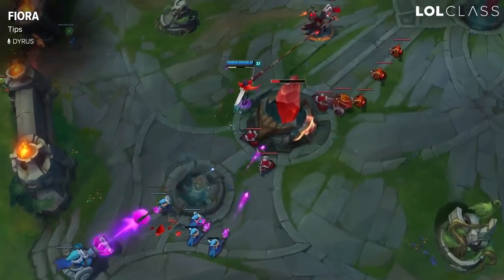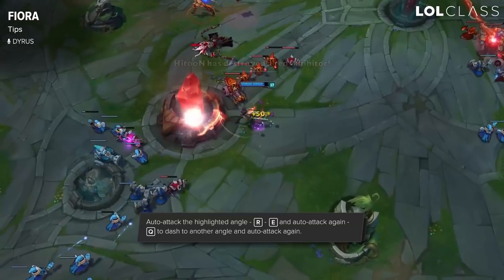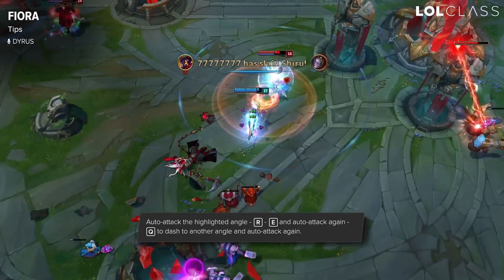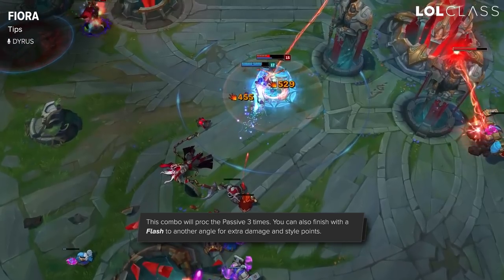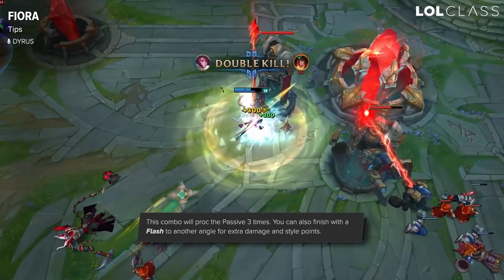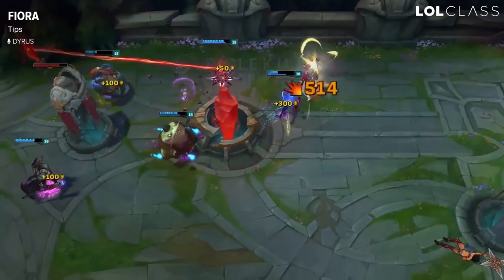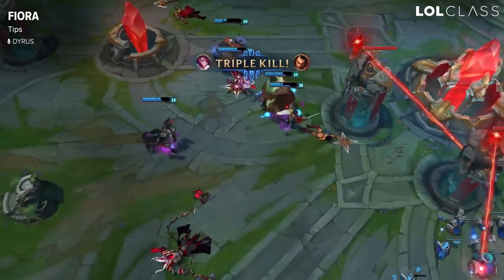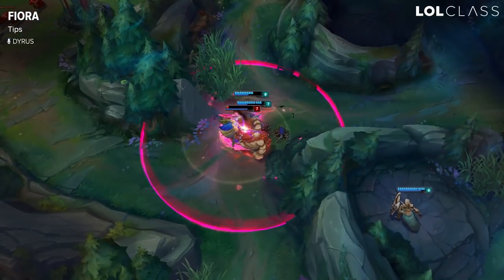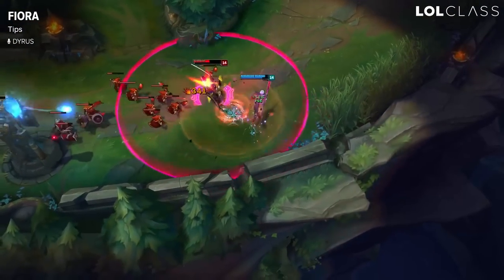When fighting an enemy in a duel or team fight, one thing you can do is proc your passive circle on them first before you ult. For example, if there's a circle right in front of them, walk up and auto for the passive proc, then ultimate, then use your E on the ultimate proc, then Q to another side. This lets you instantly get three stacks of true damage onto your opponent, adding that extra passive tick of true damage and healing — and sometimes it's the difference between winning and losing a one-versus-one.